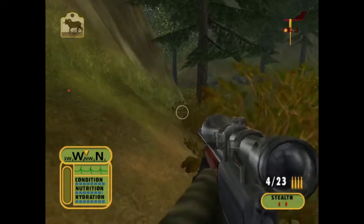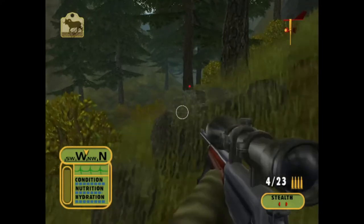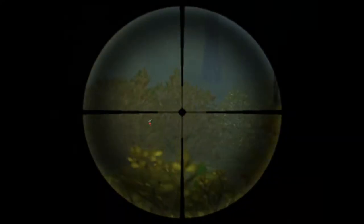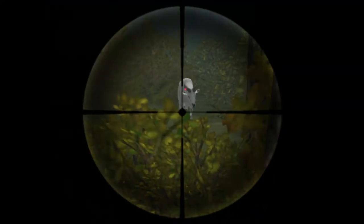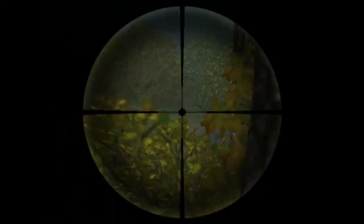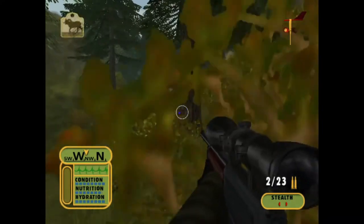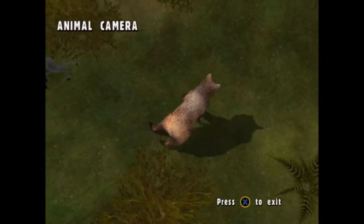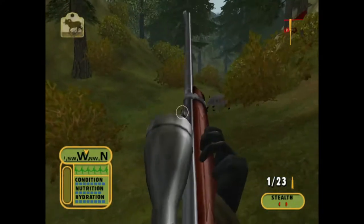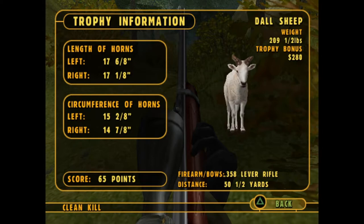Now we're gonna go find our doll sheep - which may or may not be running this way. It's actually being chased by a bear, so we need to kill it before the bear does. That'll work. Now we're gonna have to deal with an angry bear - but when is that anything new in this game? No issue at all. Here's our doll sheep - it weighed 209 pounds, we got $280 for it, and scored 65 points.